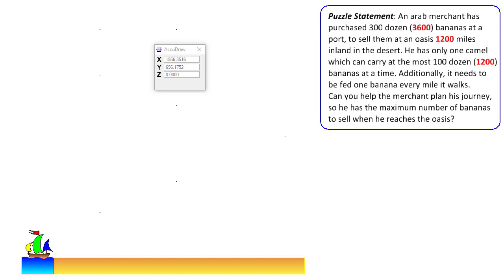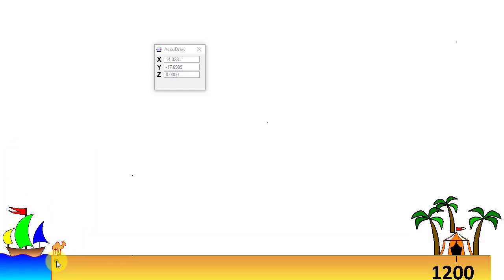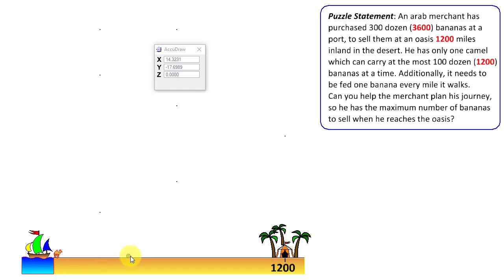Here is the desert. At one end is the port where the ship arrived with a large consignment, and the Arab merchant has purchased 3600 bananas. He wants to transport them to this oasis inland in the desert — the distance between the port and the oasis is 1200 miles. He has only one camel, which can carry at most 1200 bananas at a time, and as it walks it consumes one banana every mile. At any point in the desert we can plot how many bananas the camel is carrying.